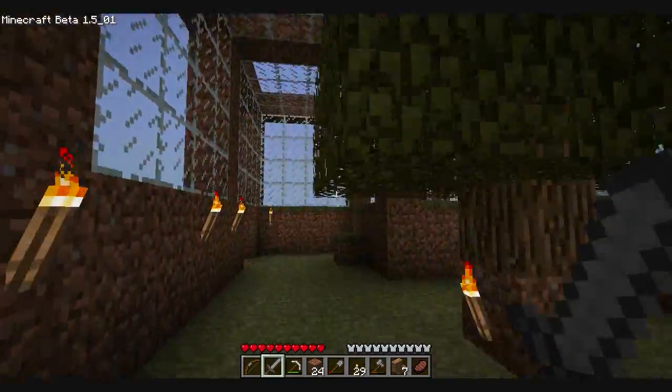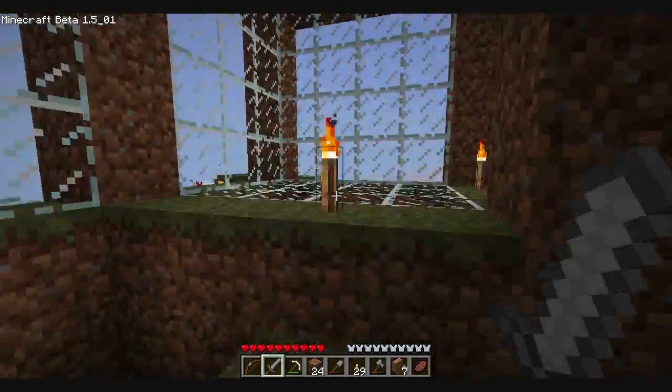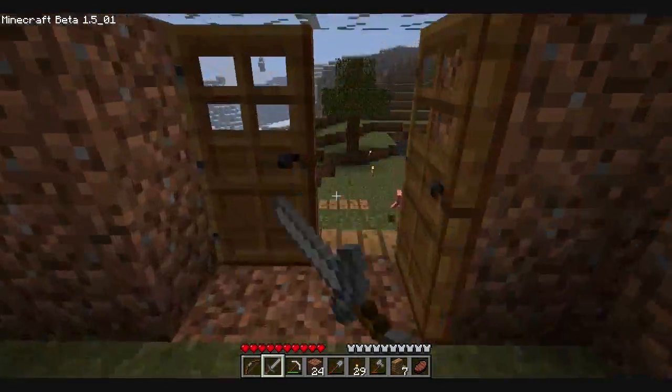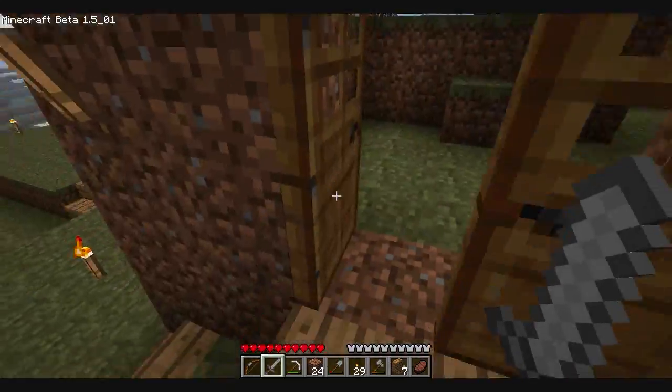Let's look around at the things I've done to the place. I've decided this is going to be my permanent house. There are some creepers and a zombie out there — I hope they don't get me. I'm hoping that I can expand on it, but I'm not sure.